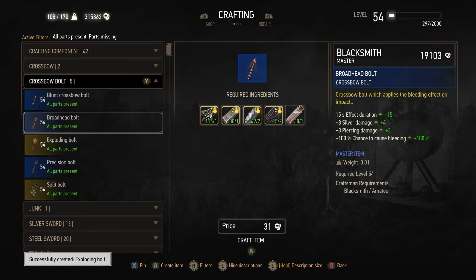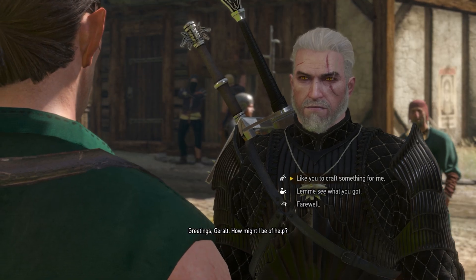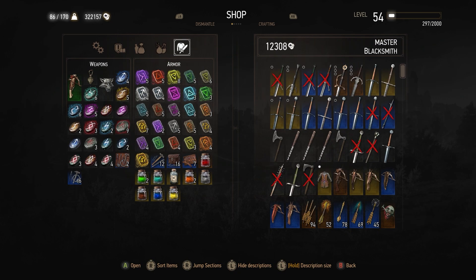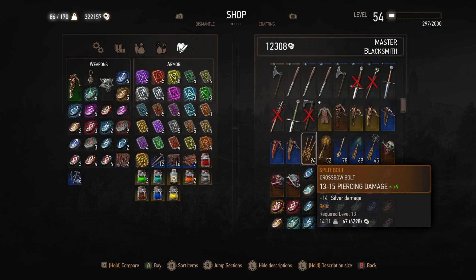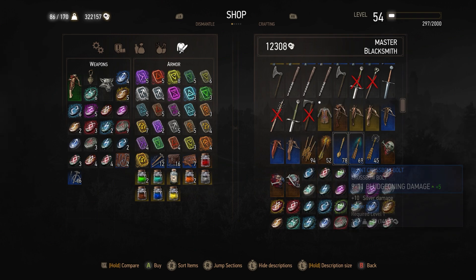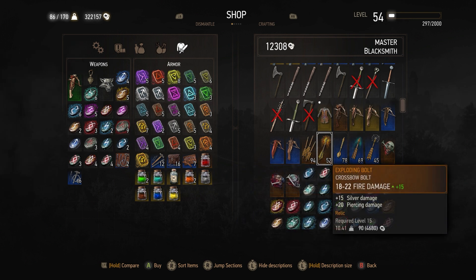You can craft arrows, but if you're looking to buy them, most vendors in the game will probably sell arrows. Probably the easiest vendor is Satori in Novigrad — you can get access to him pretty early, and he'll have all the arrow types we talked about: exploding bolts, broadhead arrows, precision arrows, and more. So you can go there to grab arrows or just craft them — either option works.